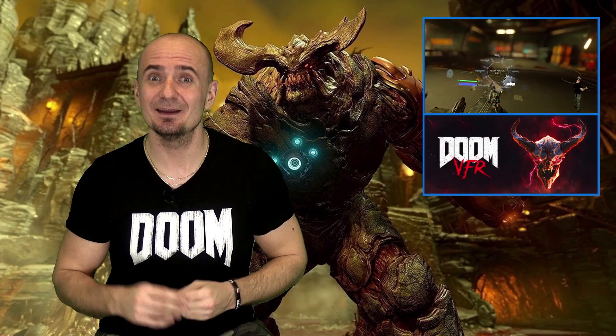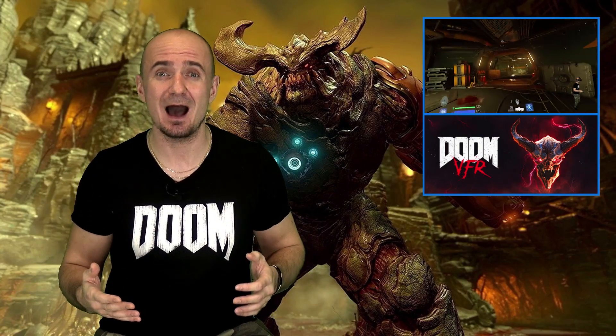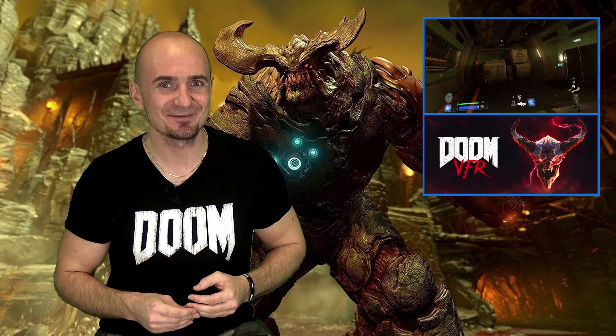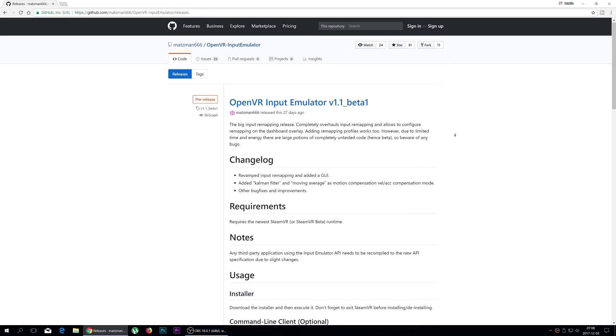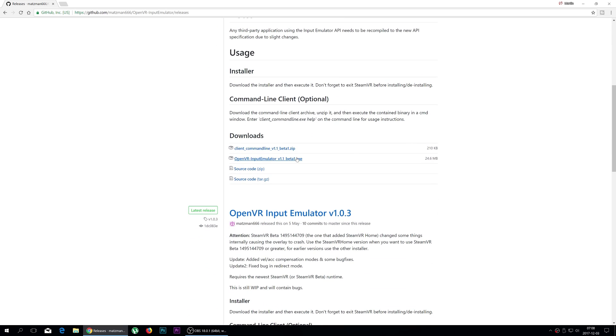Let's install the OpenVR Input Emulator and I'll show you how to get this working with Doom VFR. First, you need to download the OpenVR Input Emulator. I'm going to give you the link in the video description below. Download the latest beta version — it's free. Just download it and install it like any other software in Windows.